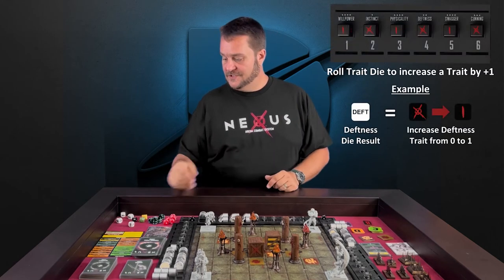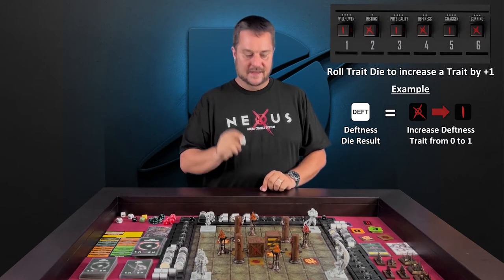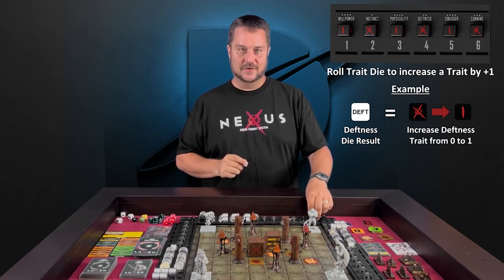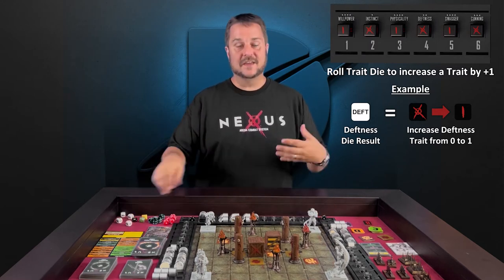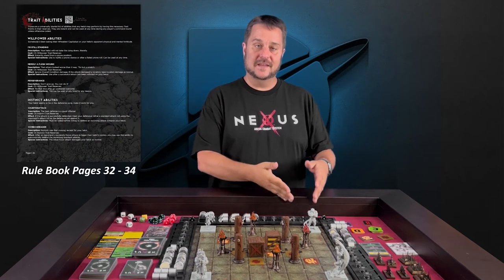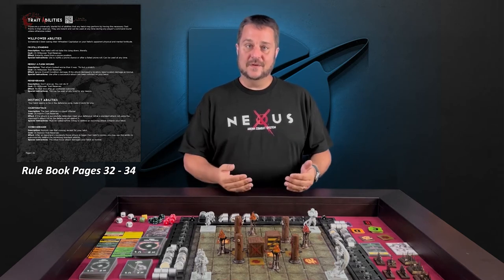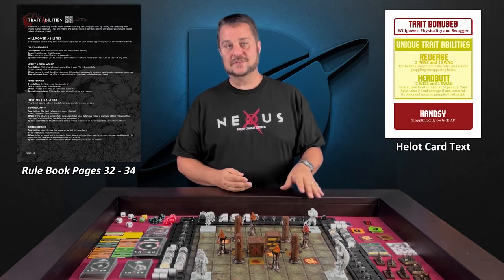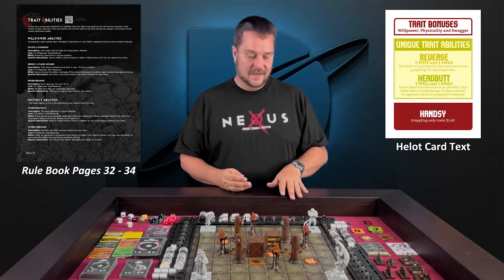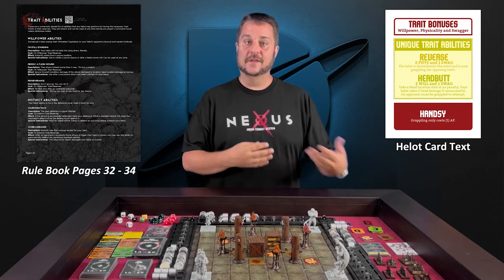Throughout the course of the bout, as you're rolling in the initiative round, whatever you roll on your trait die is going to increase your trait reserve for that particular trait by one. This is how they accumulate throughout the course of the fight. As these build up, you're going to be able to spend these trait reserves on special actions for your helot. Generally, this starts at three, but some helots have special trait abilities that may take one from one trait and two from another trait to perform their trait abilities.